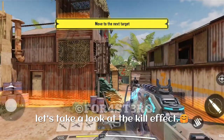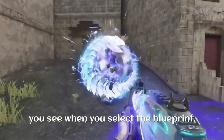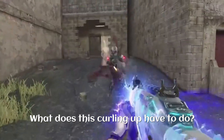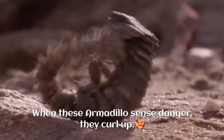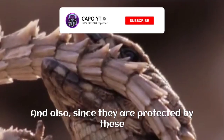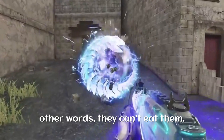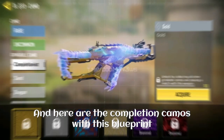Anyway, let's take a look at the kill effect. The kill effect is similar to the animation you see when you select the blueprint — you can literally see the armadillo curling up. When armadillos sense danger, they curl up, and when they do, two things happen: they appear much larger, and since they are protected by their scales, predators cannot pierce their body. That is why you see the curling animation.